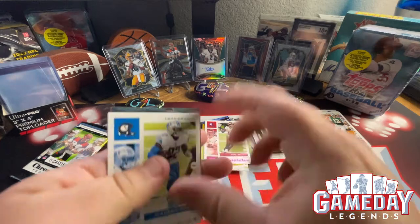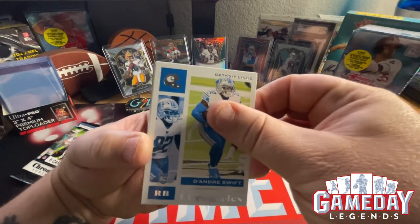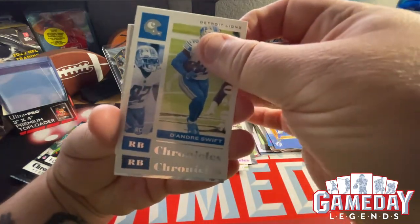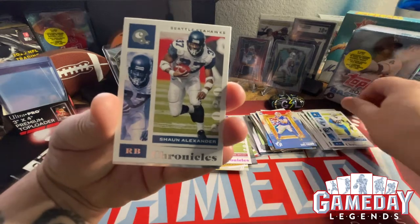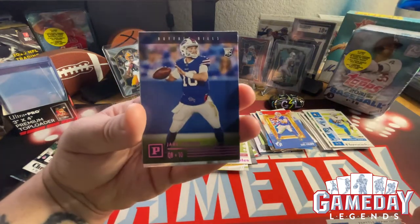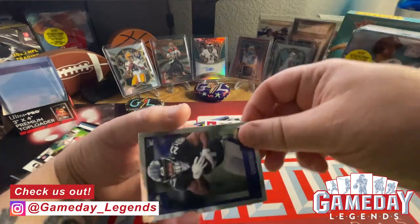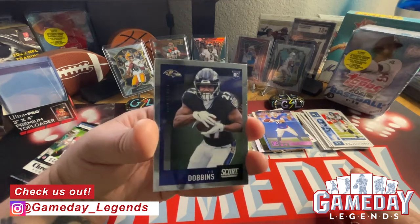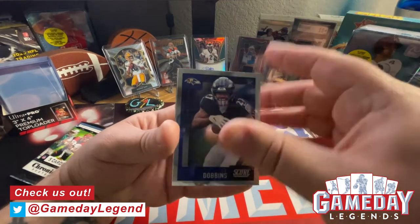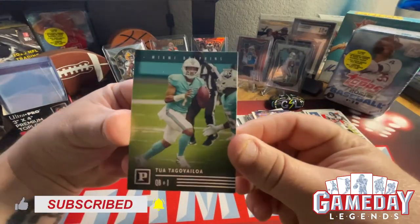This train is not stopping — it's on its way to Awesomeville! We got DeAndre Swift. I still haven't gotten a Prism Black — a little bit disappointed at that. Let's see, we got Shaun Alexander — go Hawks! And we got our next pink parallel — Dobbins in the Score chrome. Very cool, I like the chrome look with the Ravens — beautiful, definitely a hit. Then Mr. Tua decided to grace his presence — very nice, very sweet.